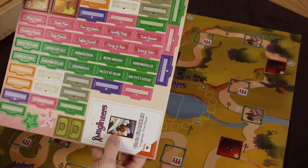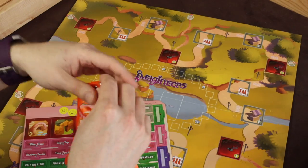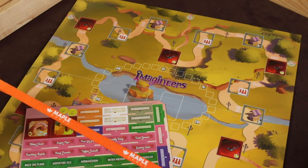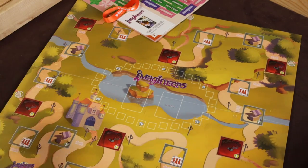There are little tokens to denote which player is in control of each attraction. This is the first player marker, and with the deluxe edition you actually get a little lanyard to wear if you're the first player, which is a bit different.